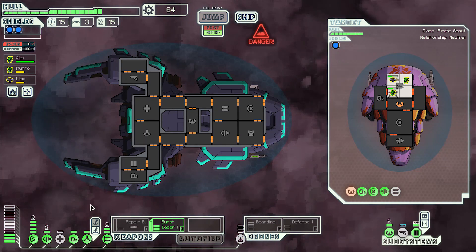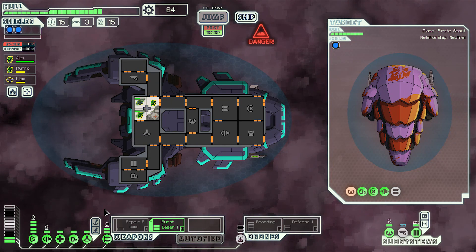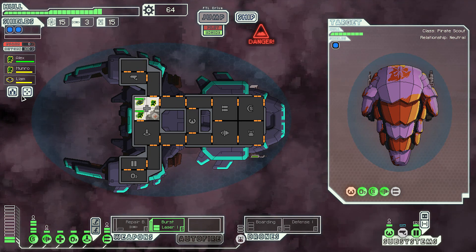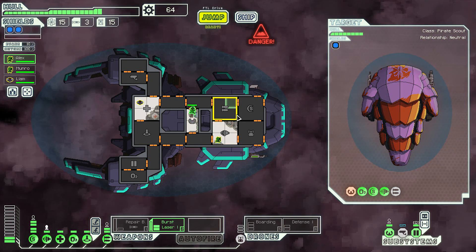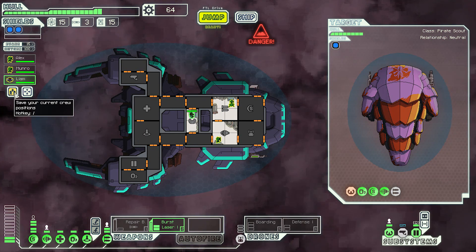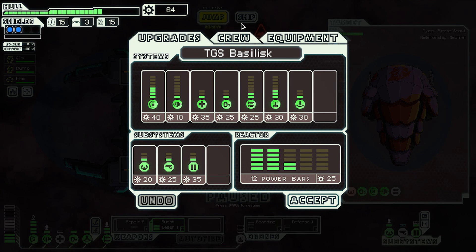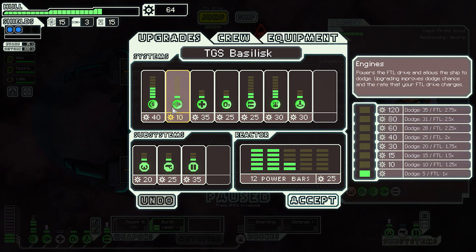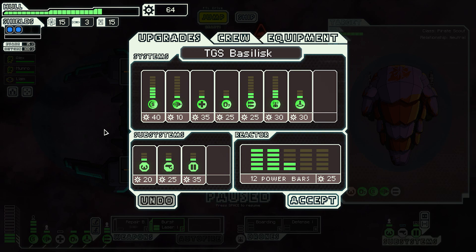The crew is dead and we get an anti-personnel drone, so we could defend our ship with a drone if we're all on the other ship. More drones! Alex somehow didn't take any damage but everyone else did. I never saved the new crew positions — let's do that. Save positions, power med bay.